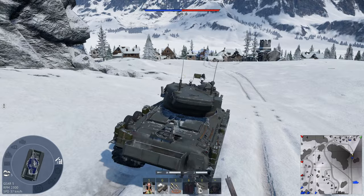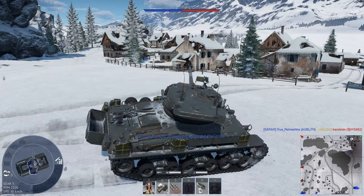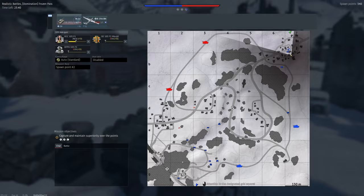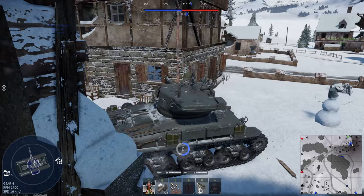For our second battle today, we're on some snow map. We're just going to go straight to the C point to capture the zone, because that's probably the safest thing we can do. I'm not sure what BR we're actually in — maybe 6.3, possibly a 6.7 uptier. Definitely at least 6.7, because there is a nuke available to us. So we might actually face quite a few scary tanks.